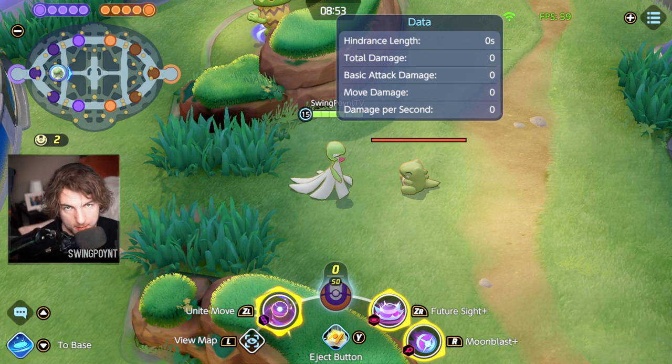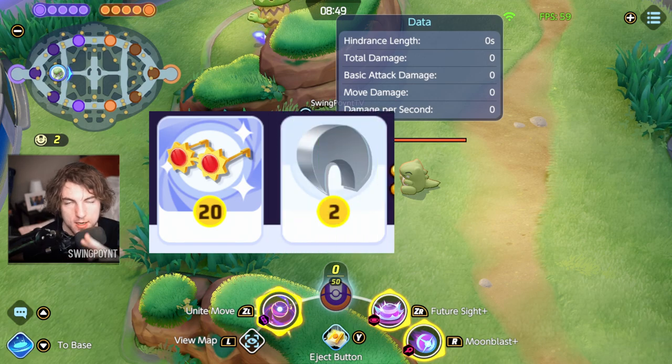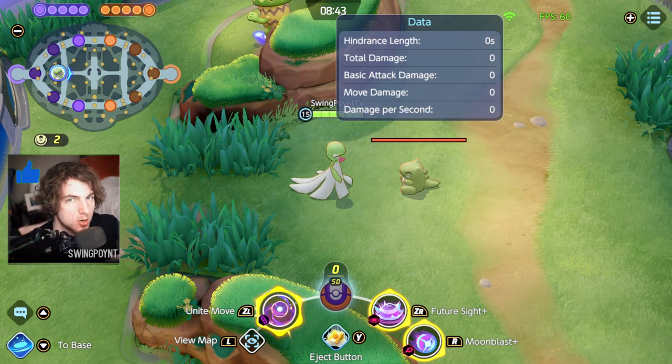There were three new items introduced into Pokémon Unite with the mobile update. Those include the Choice Specs, the Razor Claw, and the Weakness Policy. We're going to go over all three of them, exactly how they work, and Pokémon you should think about putting them on.